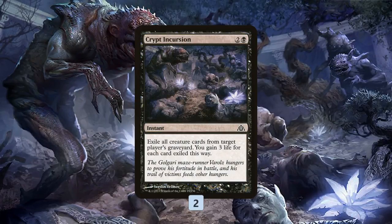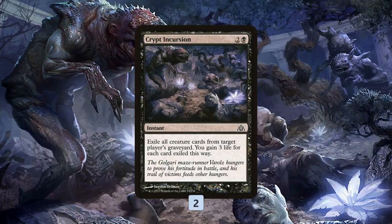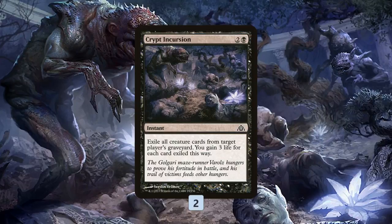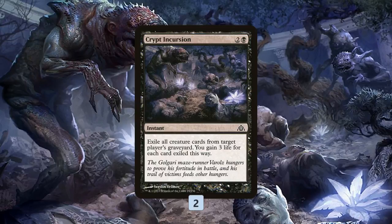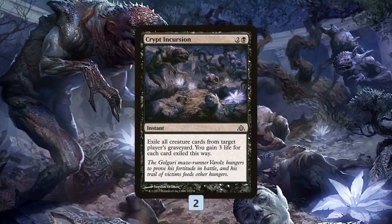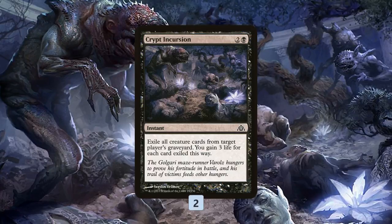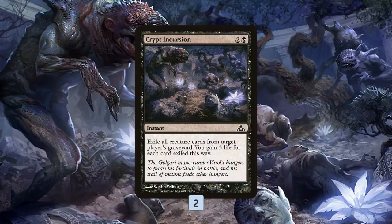Then we have Crypt Incursion, which is super important to our deck. One thing you have to deal with playing a mill deck in Modern is having some graveyard hate, because there are certain things that just beat you. If your opponent has an Emrakul in their deck, it's pretty much impossible to mill them out because their graveyard keeps shuffling back in when Emrakul gets milled. Crypt Incursion is our main deck graveyard hate spell. We're still usually going to lose to Emrakul in game one, but it is an answer. Plus, it gives us free wins against creature-based decks because it gains so much life. Say we're playing against Bant Company or Affinity — maybe we mill half their deck and there's 10 or 15 creatures in the graveyard, which means for three mana we gain 30 to 45 life, usually more than enough time to find more mill and finish off the game.